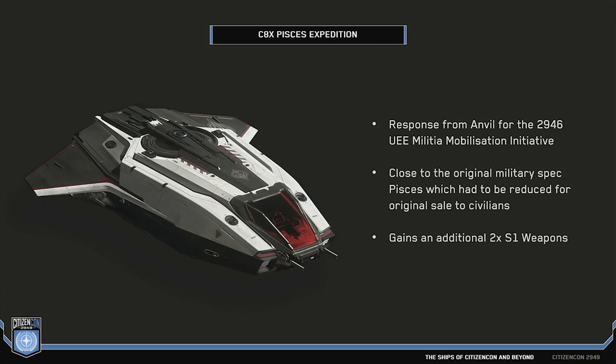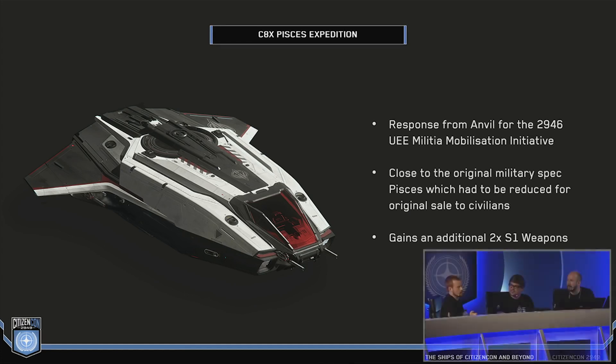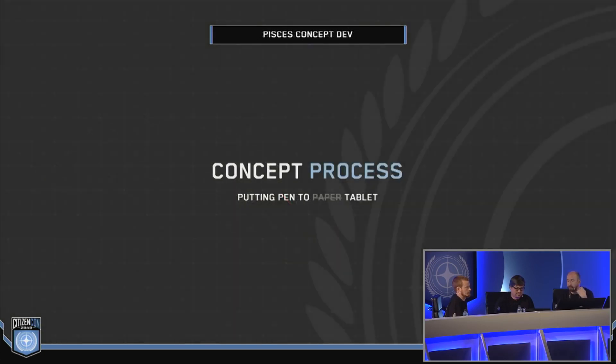The Expedition version — in lore, the C8, the one you just saw, is what Anvil released with the Carrack, the extra military surplus version. When Anvil were actually making this back in the past, this is the version they wanted to include. But trying to sell military goods to civilians was apparently bad in the old days. Now with the Vandal around and the UEE Militia Mobilization Initiative — the same initiative that gave us the Polaris — they've been allowed to sell this. You get a sweet white paint job and a pair of extra size 1 guns on it.